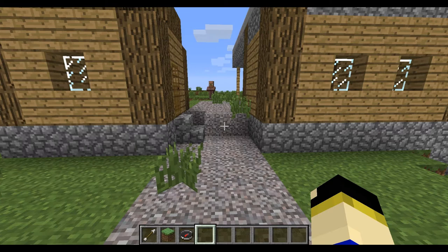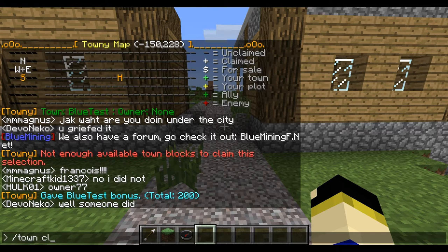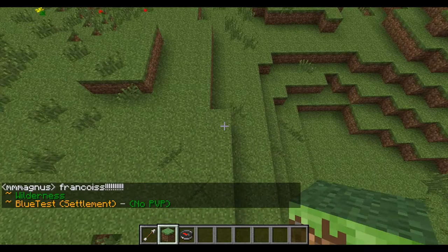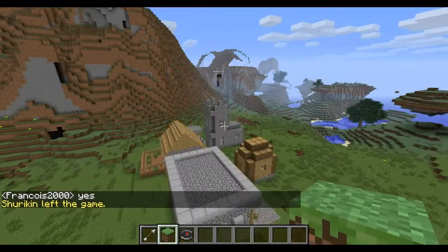So '/town claim rect 2' — here we go. Now if I look at my map I have claimed more lands, and when I go off the land you can see the boundary right there. From this spot, to the home block, all the way back to the mountain on the sides — it's a giant square. This is the location I own and I can build in it.